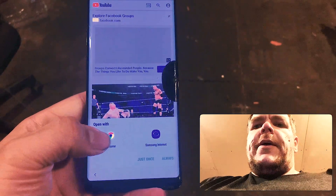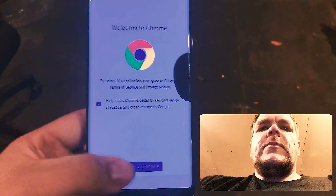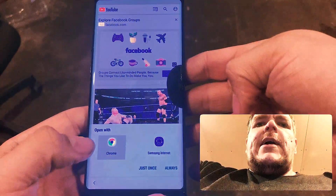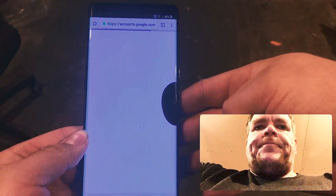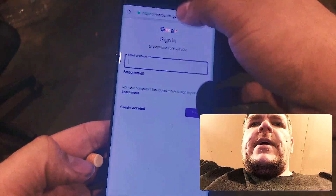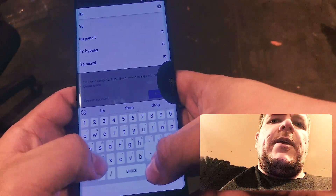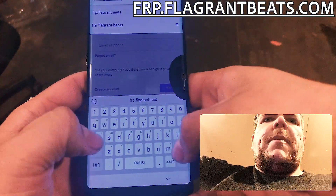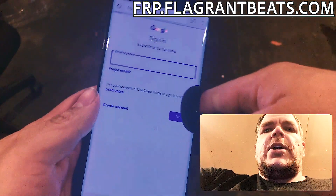The little three dots, and watch later. Open with Chrome, just one time. Accept and continue. No thank you, we don't wanna sign in just yet. And then it's gonna do it again — open with Chrome. Can you guess the website? FRP.FlagrantBeats.com. Not FlagrantNeats — FlagrantBeats.com.